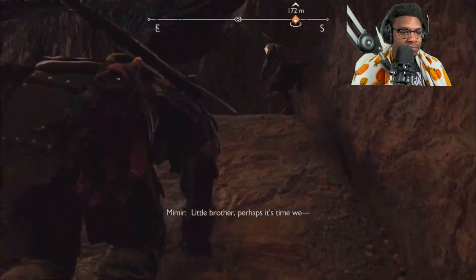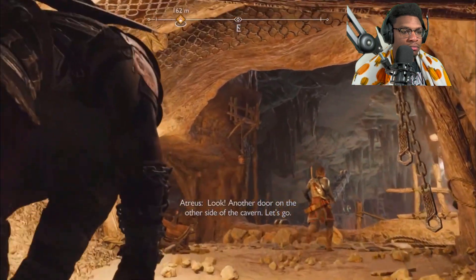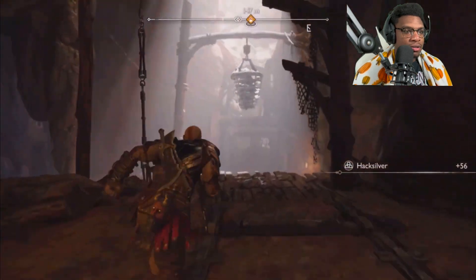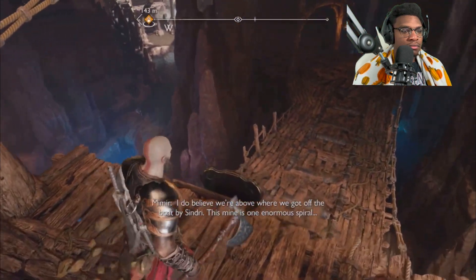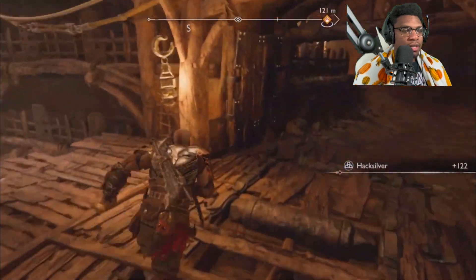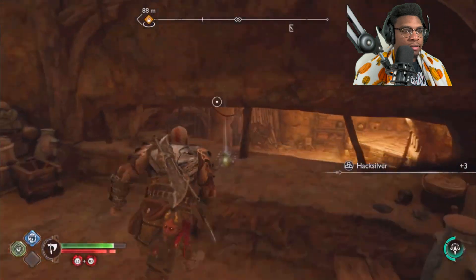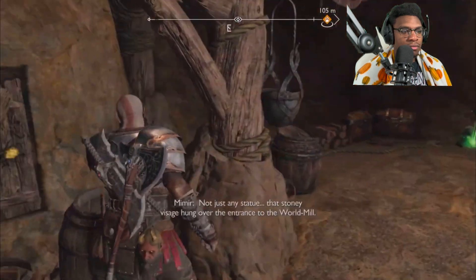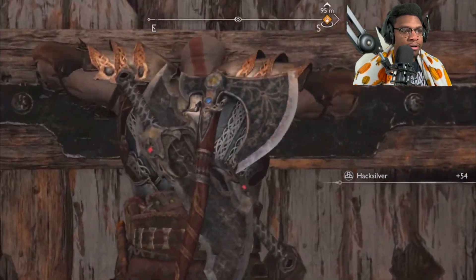Another empty vault. Perhaps it's time we — no, don't even say it. We're gonna find him. Look, another door on the other side of the cavern, let's go. Another door we gotta figure out. I do believe we're above where we got off the boat by Sindri. This mine is one enormous spiral. Tyr better be here because it's like — the guy we met up earlier gave us a map. I think I can hear something in there. A statue. Not just any statue — that stony visage hung over the entrance to the world's mill, built by Durin the Generous. We ain't going through all this trouble for nothing.